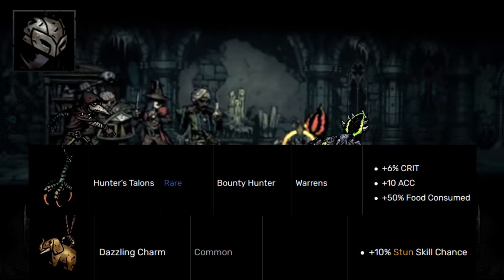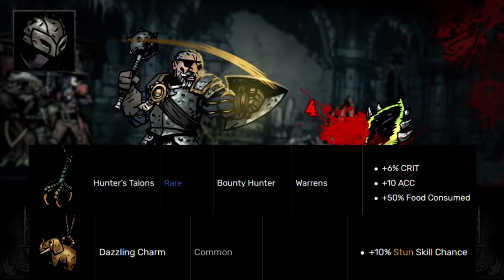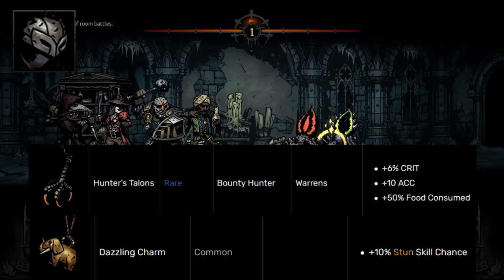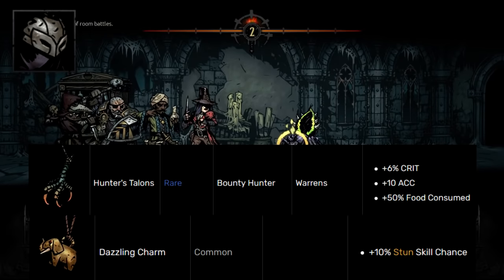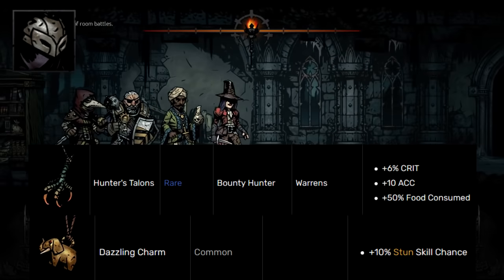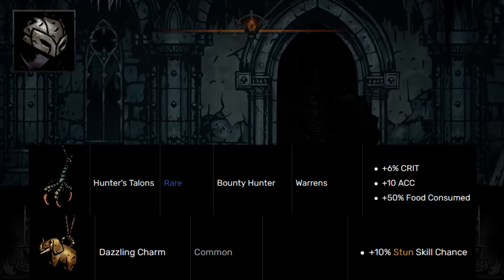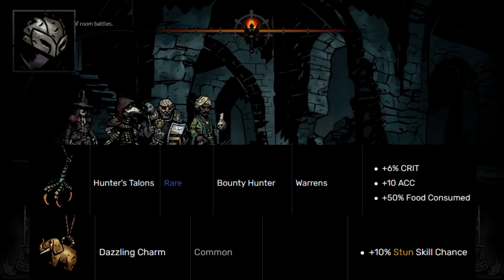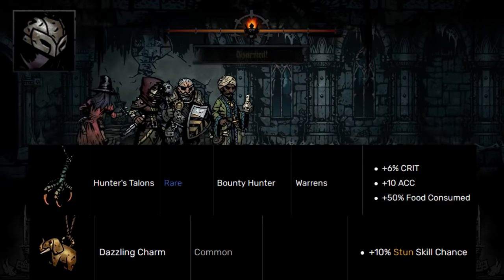The neutral trinket for Bounty Hunter is Dazzling Charm. Stun Amulet is generally better in some ways, but you also lose dodge with it. In my experience running Bounty Hunter, I'll run Hunter's Talon and Dazzling Charm at champion with no issue — it gives him the ability to do damage, a little accuracy so he can flashbang backliners, and very consistent stuns with a nice 10 bonus on top. Dazzling Charm is an incredible stun trinket; there's a reason it was nerfed — it used to give 20 bonus stun, which is frankly absurd.